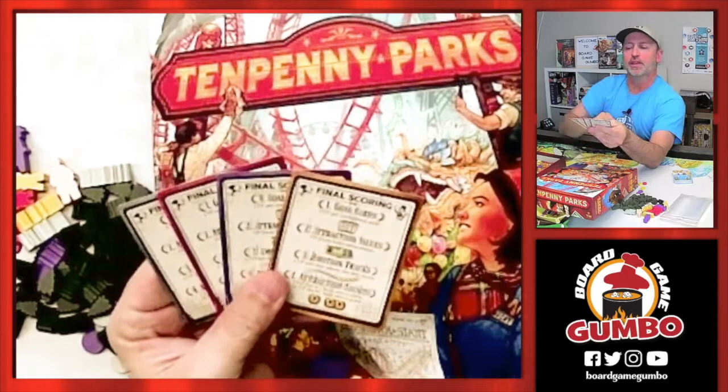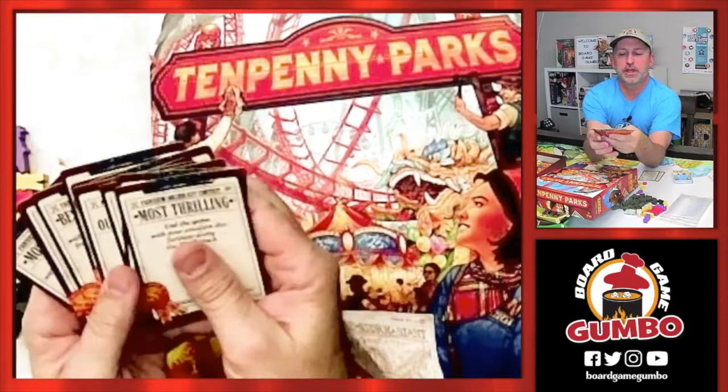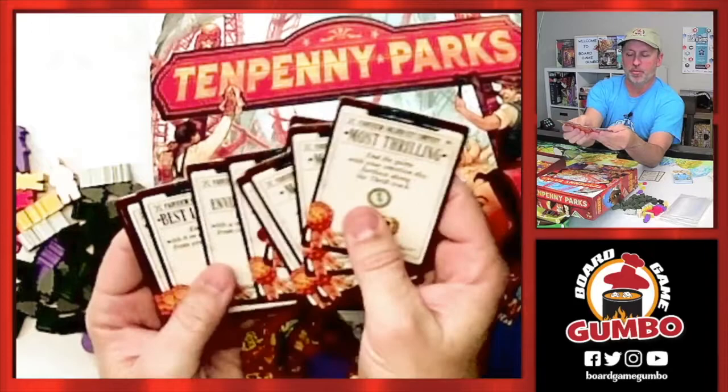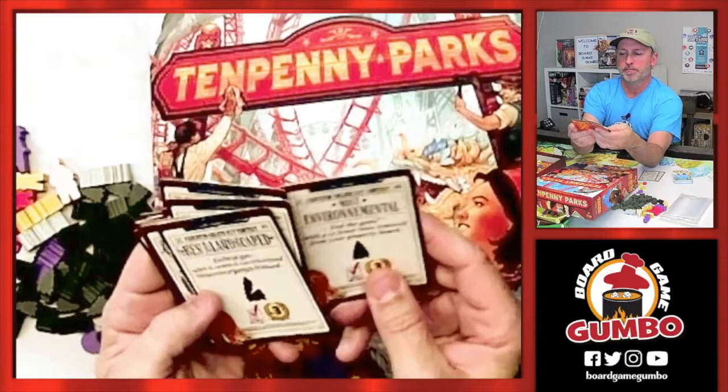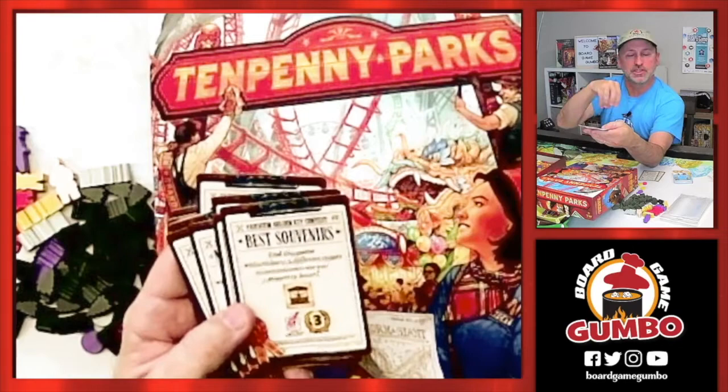We've got some random goal cards that are going to be given to each of the players. You're going to be trying to end the game with your motion disc furthest along the thrill track — and I think all of them are worth three points. Having trees removed from the property, being most environmental — not removing trees and putting your tiles around those trees. You'll get the best landscape souvenirs and add concession tokens onto your board. I like when they have these little goals to work on.